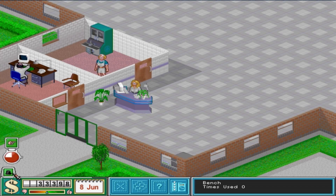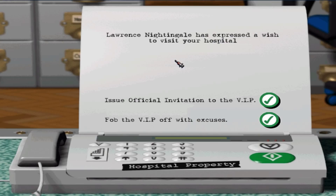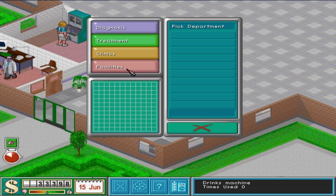What's this little top hat popping up? Lawrence Nightingale — not Florence — has expressed a wish to visit your hospital! Why would I file him off? Maybe we'll hate it. Well, we haven't had any patients yet. I'm really going to pull the volume of that voiceover down in the editing.